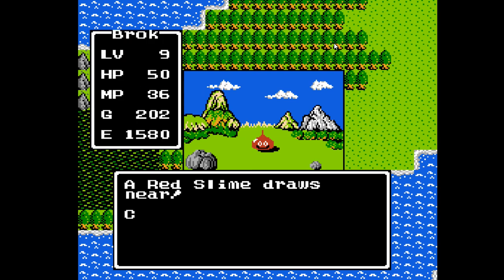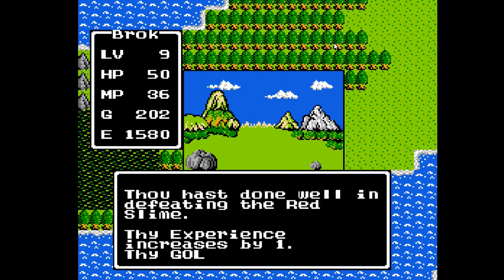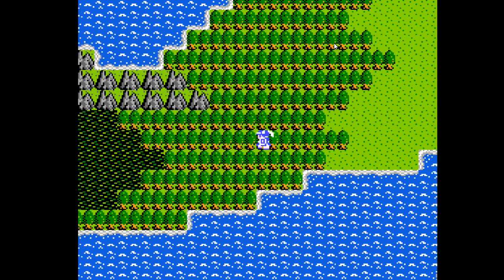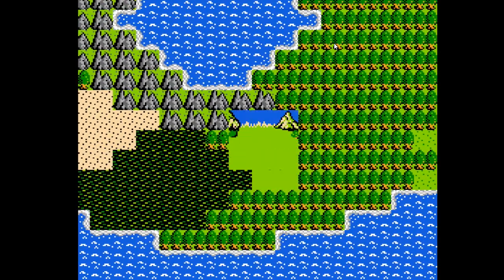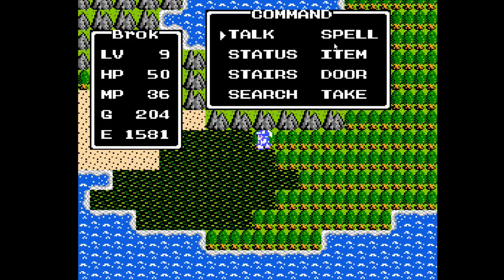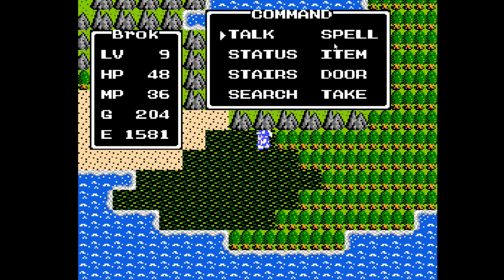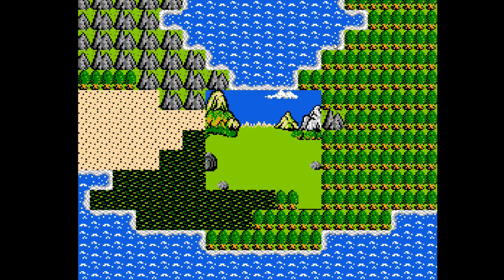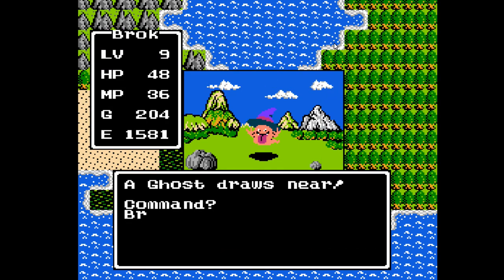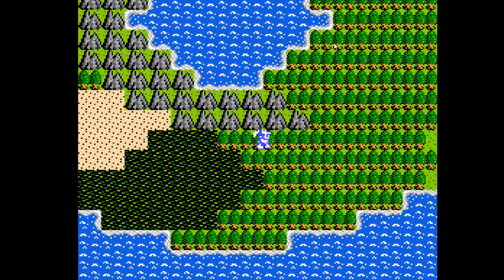If we go down here we see there's this dark patch of ground. In episode one or two, we talked to someone who mentioned poison marshes which cause damage. You can see right now we have 50 hit points — now we have 48. Every step you take on the poison marsh costs you two hit points. Now let's get out of this area so I can stop fighting pathetic monsters.